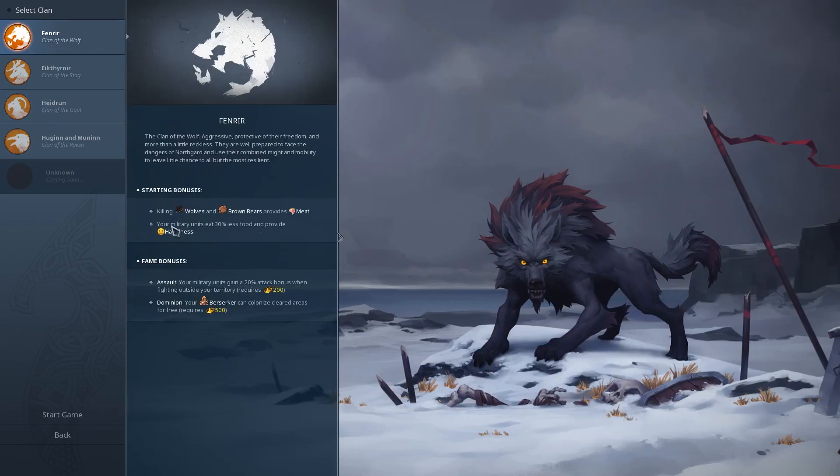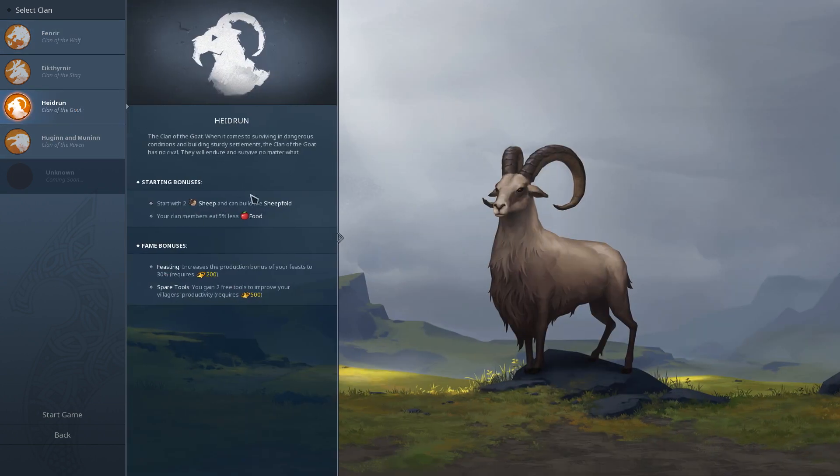We are going to be the orange goats, because the random number generator said goats. Each faction has a couple of different starting bonuses and a couple of different fame bonuses. Fame is a resource we acquire over the course of the game - when we reach 200 fame we get the first bonus, 500 for the second. For us goat men, we get to start with some sheep and can build a special sheep building. Our clan also eats less food.